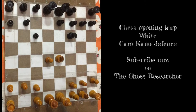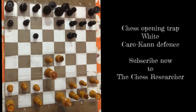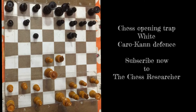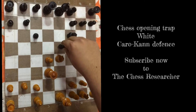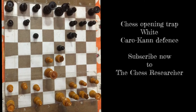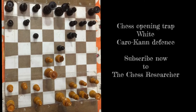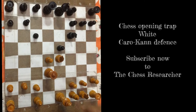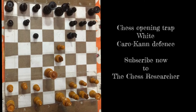Now we make some interesting queen advancement in this position. Black plays pawn e5 - he thinks that if white captures that pawn, he has a trick in mind. But white takes this pawn anyway.